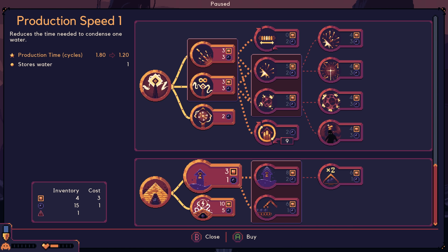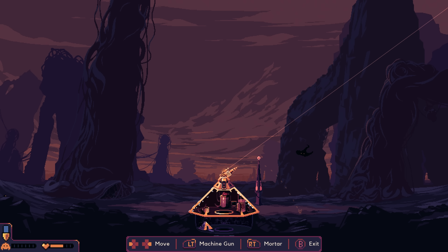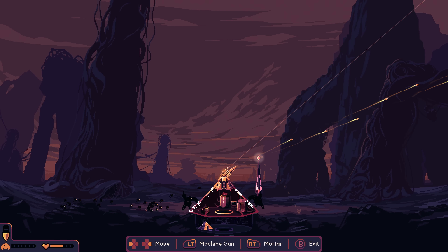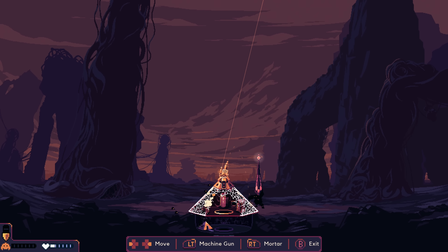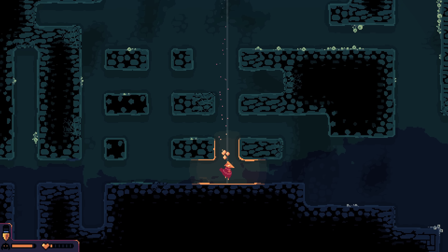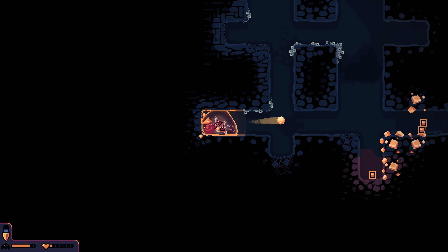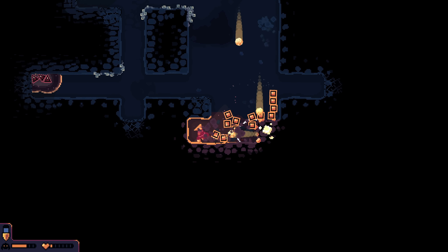Reduces the time needed to condense one water — yeah, let's do that, and I will do a repair. I mean that hurts, but pretty much killed that as fast as I could. Man, are we in dire straits now? This is a cobalt hunt at the moment. Speaking of — blast mining, what?